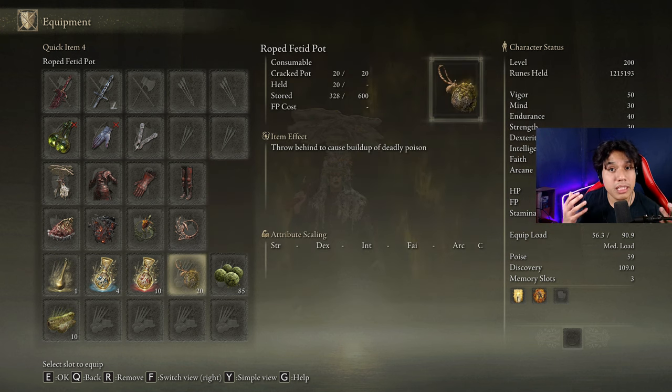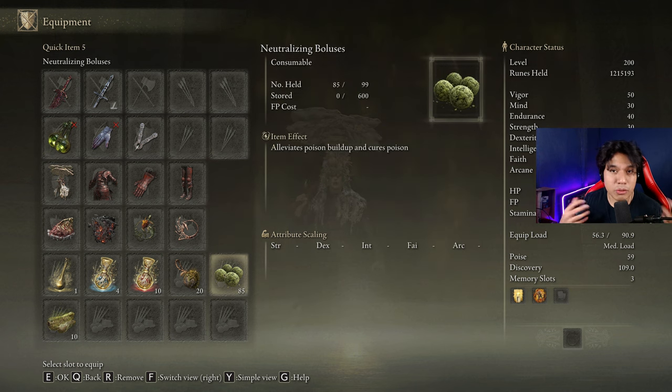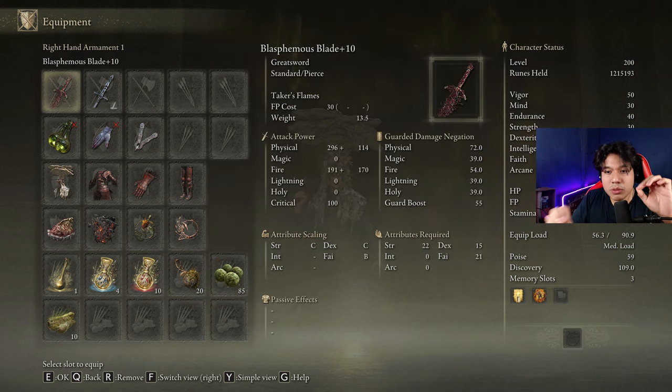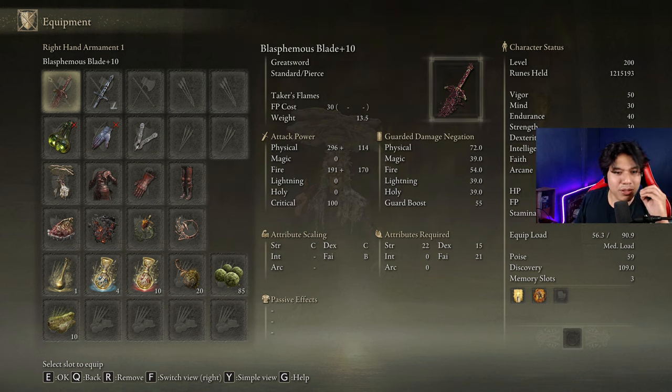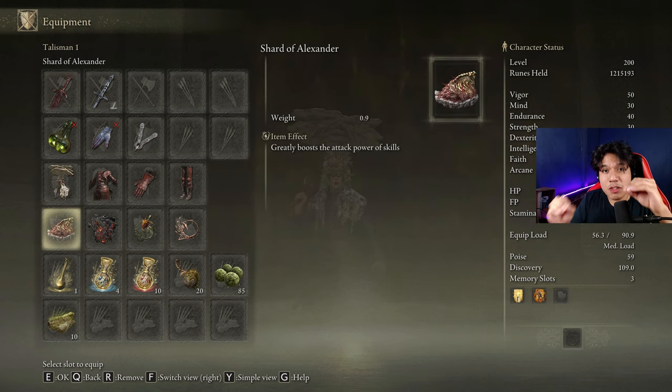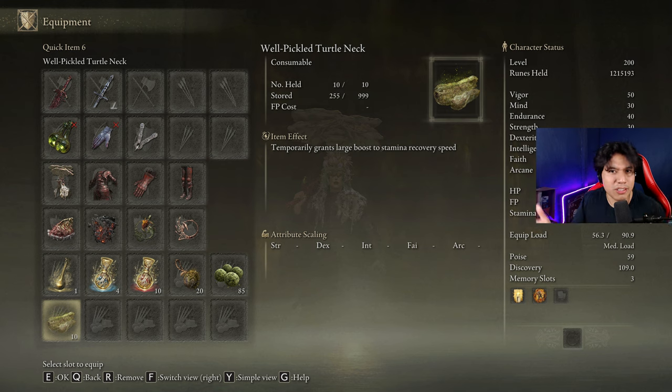This item is completely optional, but it's going to be helpful if we want to rebuff while fighting. I prefer using the Fetid Pots mid-fight, because using the Poisoned Perfume Bottle is a little bit more complicated. We are going to use the Neutralizing Boluses to reduce the HP drain effect we are receiving from Poison and the Bloodsucking Cracked Tear. This item is very important, but not necessary — most enemies will be destroyed before we need to worry about our HP. Every time you use the Taker's Flames skill of the Blasphemous Blade, you are going to heal a lot of your HP percentage and a flat base HP value. That's why this weapon works very well with this type of buff — despite losing HP over time, we constantly heal just by playing with the weapon. You can also use the Pickled Turtle Neck for a more aggressive playstyle, but it is completely optional.